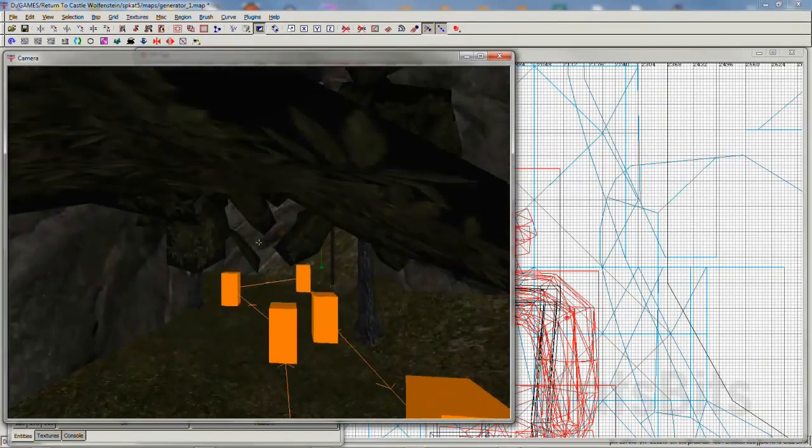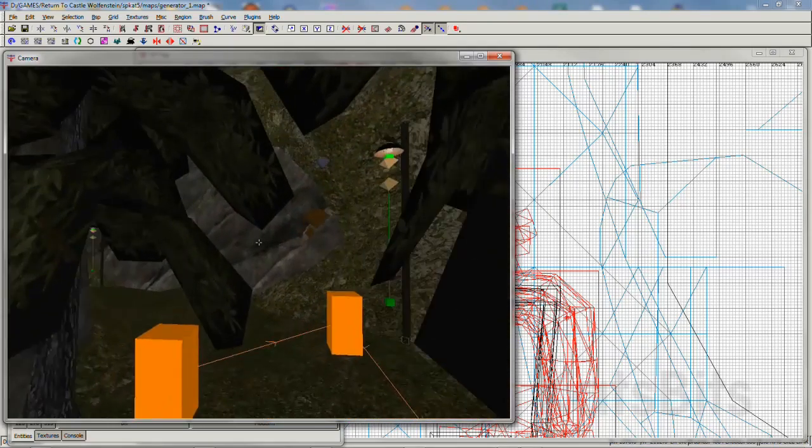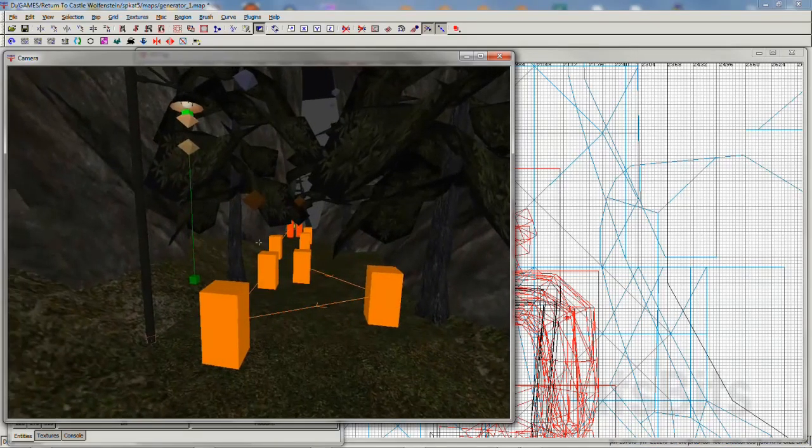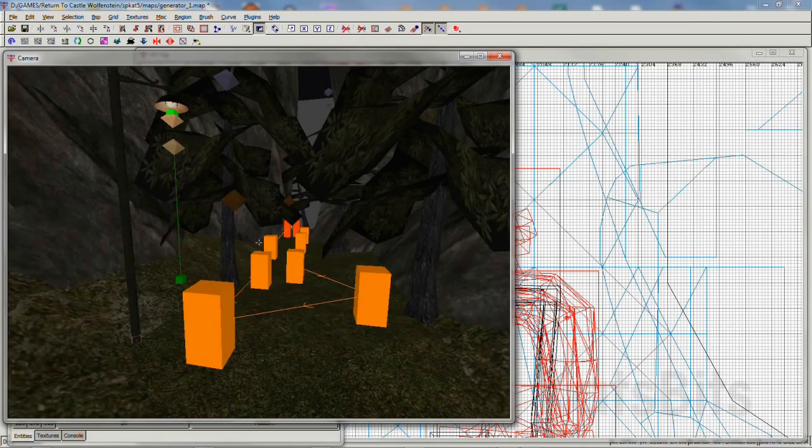It also means it can be used quite liberally through the map without unduly affecting the AI. So in place of monster clip, use AI no pass.